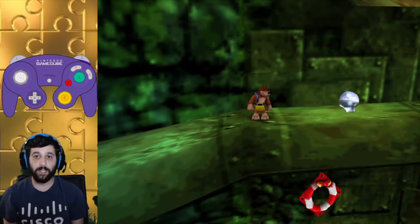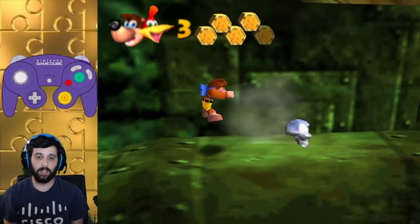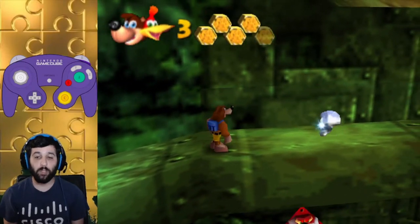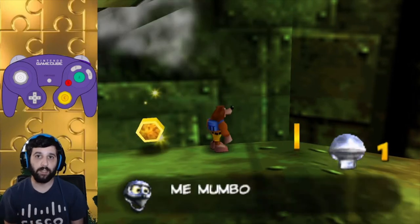The other instance of a Flotsam is when it's jumping up and down a wall, and you might be afraid to touch something because it can still hit you. What you can do in this case is if you Beak Barge, it will always last long enough to hit the Flotsam.